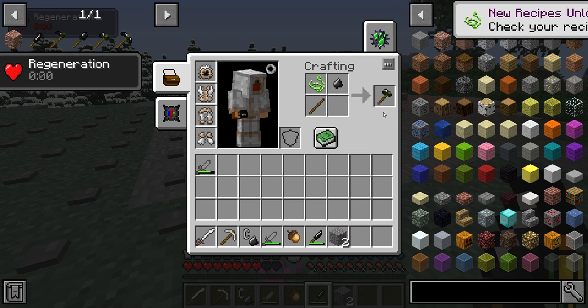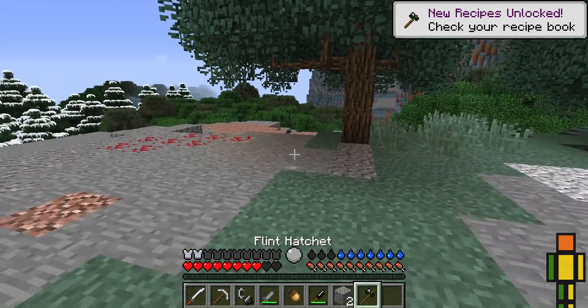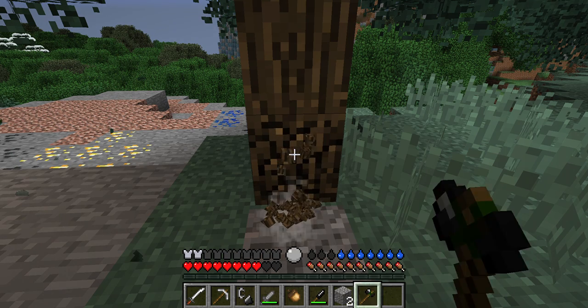With the plant string, you get another stick and use your flint shard to make a flint hatchet. With the flint hatchet you can now chop down a tree.